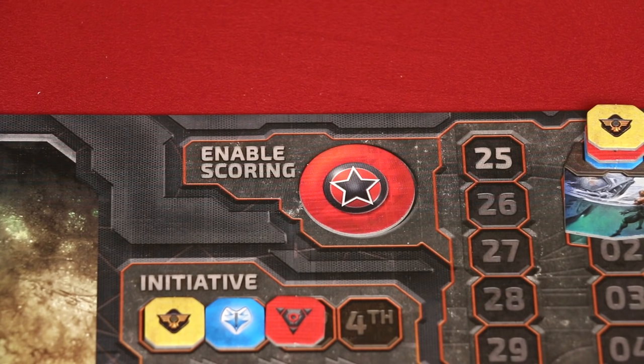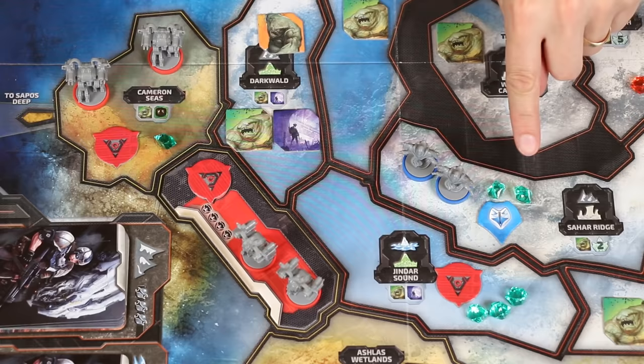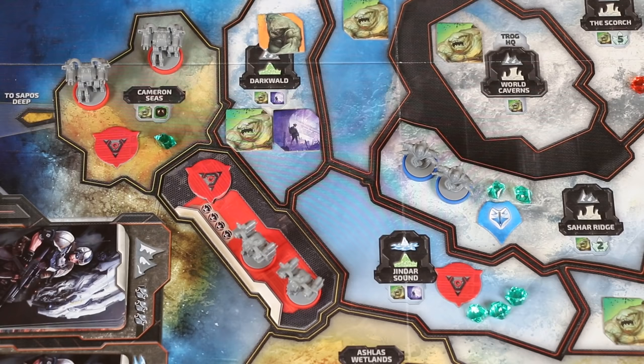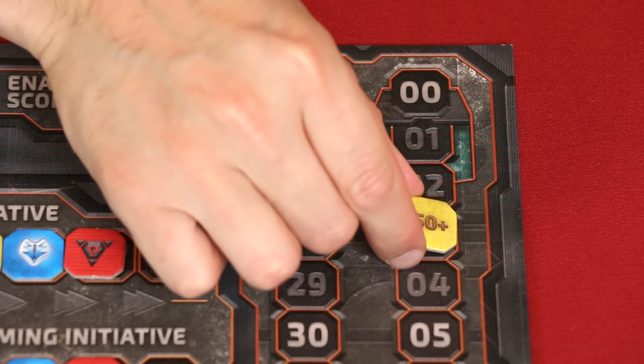The final phase is scoring, which you'll only perform if someone enabled scoring during the action phase. The faction that enabled scoring will score one victory point for every region that they control. Then every player scores one victory point for each crystal located in regions they control. None of this scoring happens during a round unless a player had placed their enable scoring token. When collecting points, if a player passes 49, they replace their token with the 50-point one and then continue counting from the start of the track.